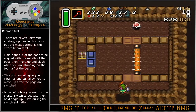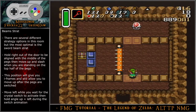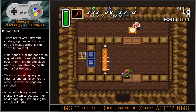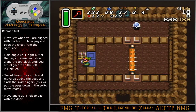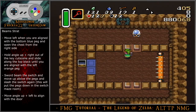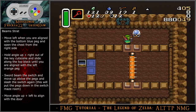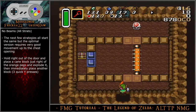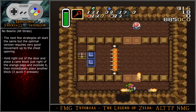There are several different strategy options in this room, but the most optimal is the sword beam strategy. Hold right out of the door to be aligned with the middle of the pegs, then move up and slash when you are standing on the top half of the pegs — this position will give you iframes and still allow you to move up after the pegs have switched. Move left while you wait for the crystal switch to activate, then hold angle up-left during the switch animation. Move left when you are aligned with the bottom blue peg and open the chest from the right side. Hold angle up-right out of the key cutscene and slide along the top block until you are aligned with the left orange peg. Sword beam the switch and move up above the pegs and slash the switch again — this will put the pegs down in the switch maze room coming up. Move angle up-left to align with the door. For the non-beam version, hold right out of the door and place a cane block just right of the orange pegs and explode it, then immediately place another block — this is three quick Y presses. Move up to the top half of the pegs, then move all the way to the left side before the switch activates.